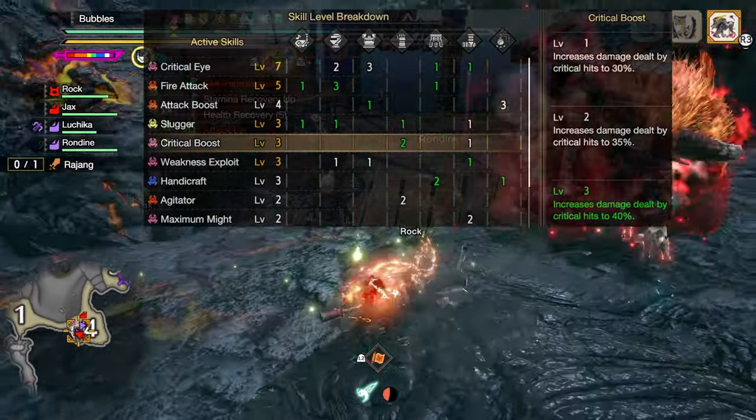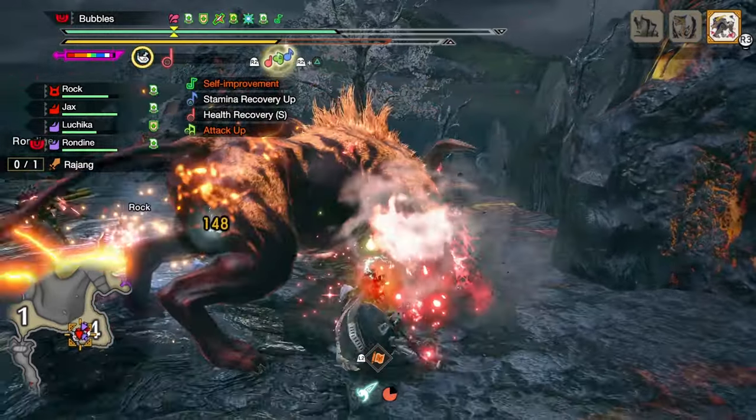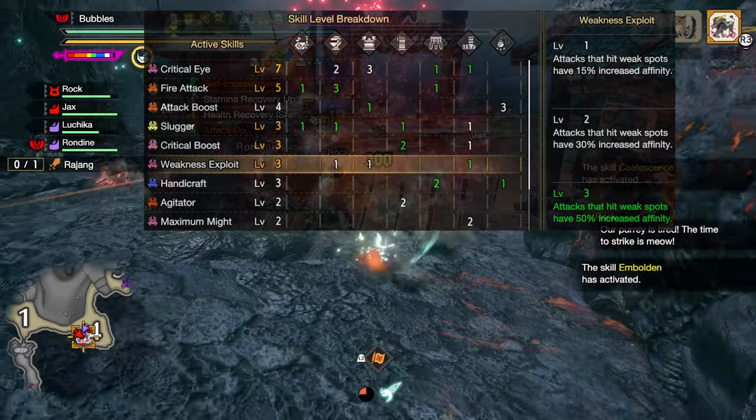Slugger at level 3 to give us 40% more stun power to get our KOs faster, Crit Boost at level 3 to increase our crit modifier to 1.4 instead of 1.25 making our crits hit a lot harder, and Weakness Exploit at level 3 for 50% increased affinity to monster weak points.